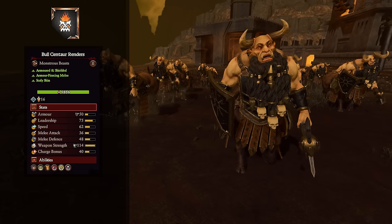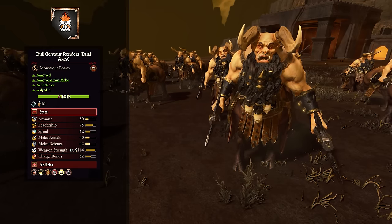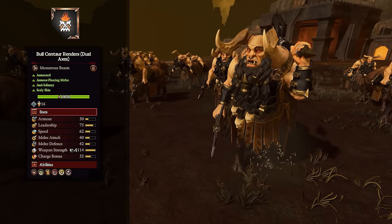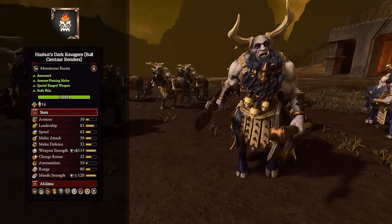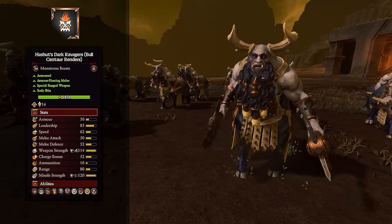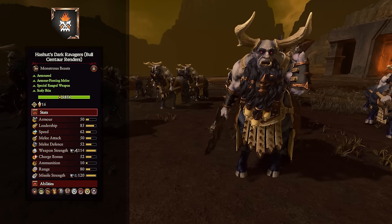The dual axes Bull Centaur Renders are more damage-focused with a bonus versus infantry, better melee attack, and a bigger charge bonus, though without a shield. The regiment of renown, Hashut's Dark Ravagers, adds a very strong 120 armor piercing missile attack from thrown axes with shield breaker, reducing block chance on shielded units. They have Guardian — giving nearby lords and heroes 15% physical resistance — and Revel in Fear, increasing charge bonus by up to 40%, melee attack by up to 40%, and leadership by up to 16% based on nearby wavering units. They also have 20% physical resistance.